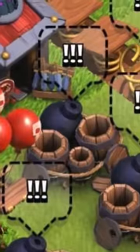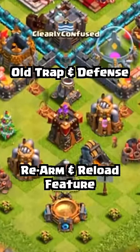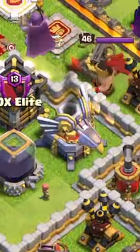But did you know that in the early days of Clash, if you logged in after an attack, you would find triggered traps, weakened Expos, Inferno Towers, and even the Eagle Artillery.